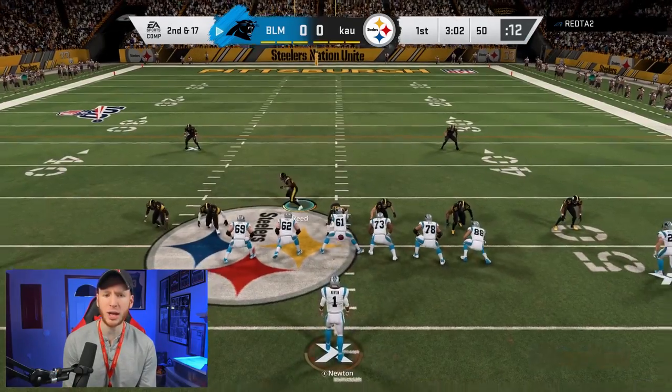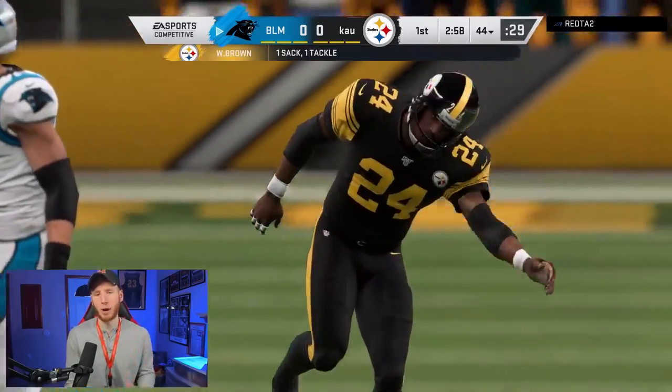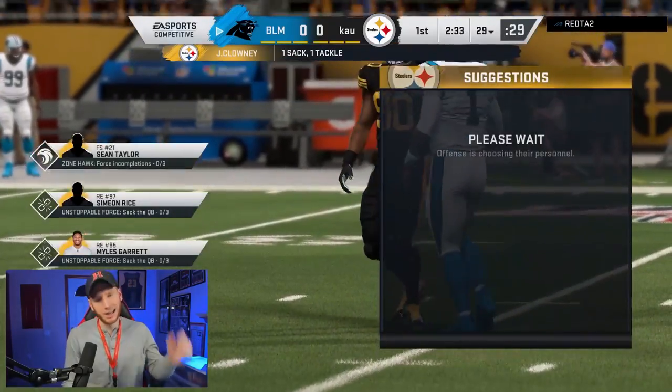Now we're looking at this five wide. You can usually get pressure on this by sending four from one-four-six, so that's what we're going to do. We're able to get the pressure. Looking to do the same thing — I'm watching the seam streak though, we have to watch the seams. Our team is just getting pressure right now and I love it.